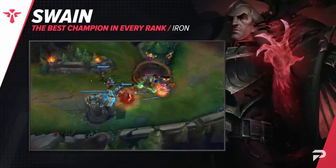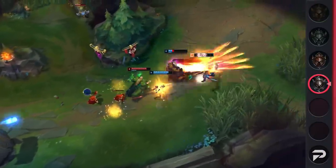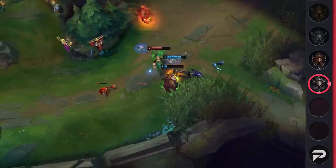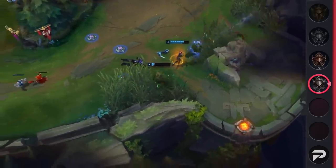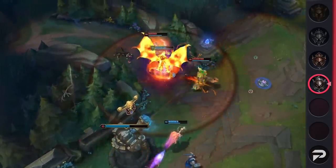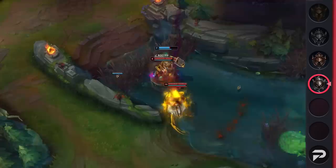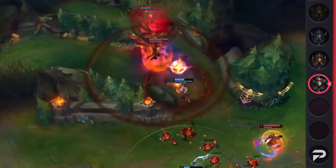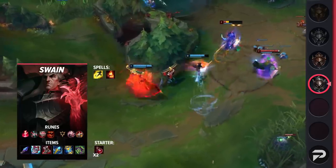Starting us off at the bottom of the ladder, we've got Swain Support as the best champion in Iron. In this rank, a lot of people lack many of the fundamentals that allow you to play against powerful off-meta picks. After his rework Swain lost a bit of his support power, but in Iron he's still able to punish enemies with ease. Alongside his strong and bursty laning phase, Swain scales into an absolute monster that can dominate team fights by simply walking towards the enemy. This simplistic playstyle makes him the perfect match for Iron games.